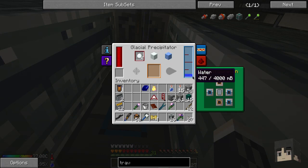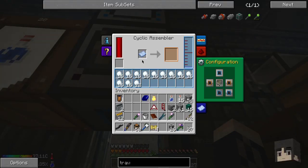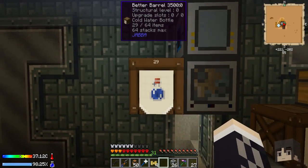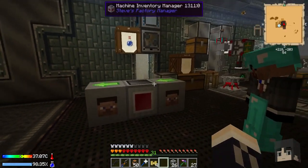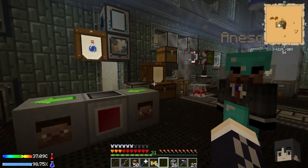The glacial precipitator slowly makes snowballs, which are fed down into the cyclic assembler. Whenever it fills up it's going to make a cold water bottle and send it to a gear barrel - when that barrel's full it won't make any more, which is fine. What we're going to do is use the machine inventory manager from Steve's Factory Manager mod to always keep one cold water bottle in our inventory at all times.